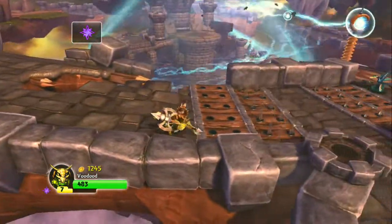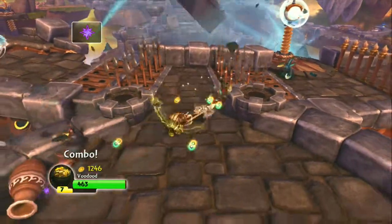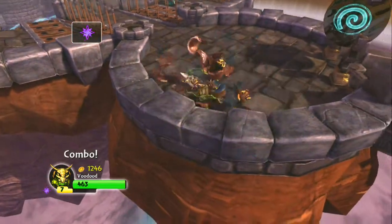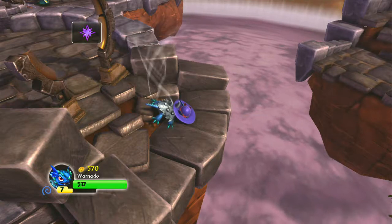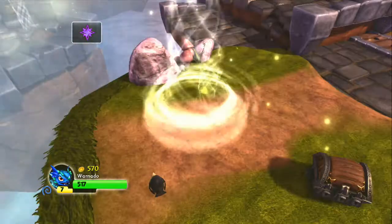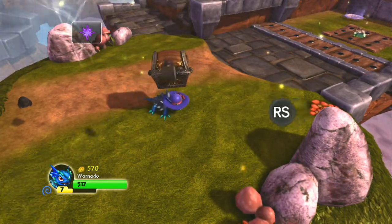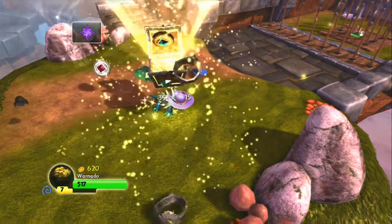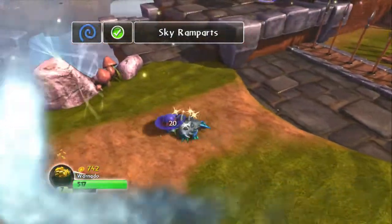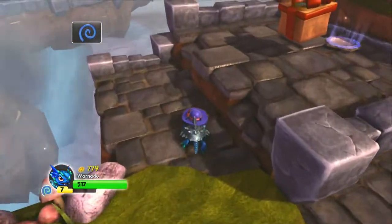All right, so we leveled up Voodood. We're coming over here to another secret part — first we've got to defeat some enemies. The drills are pretty easy, they're not hard to defeat at all. You can see we have our next gate — you need to take the air. The air gate doesn't really make you a bridge; it just pulls you up here. The treasure chest is very easy to get. Here's the annoying part of this challenge.